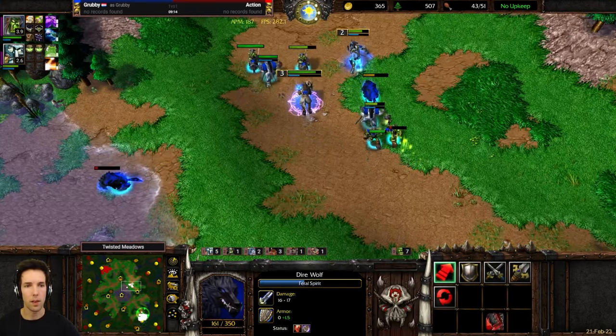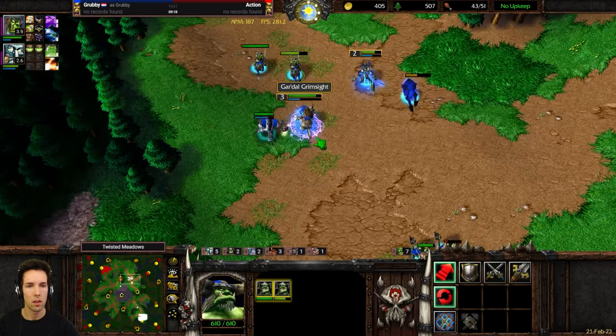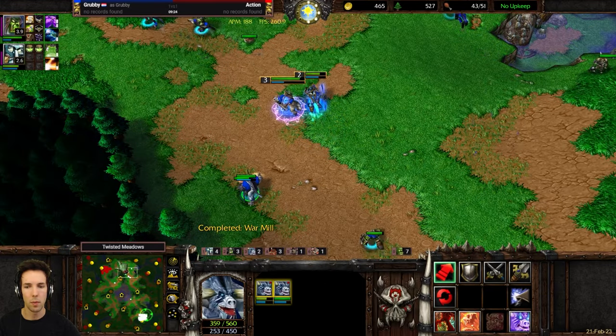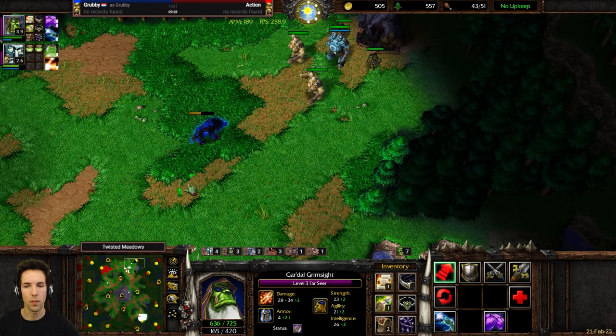Let's check what he's creeping. Maybe he's finishing the lab. We want to get Shadow to level 3 before we attack.